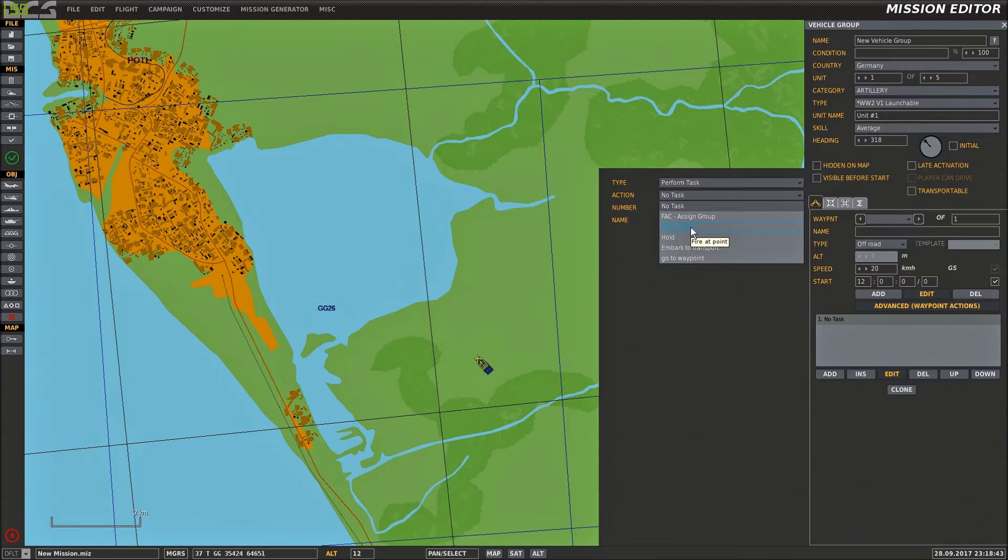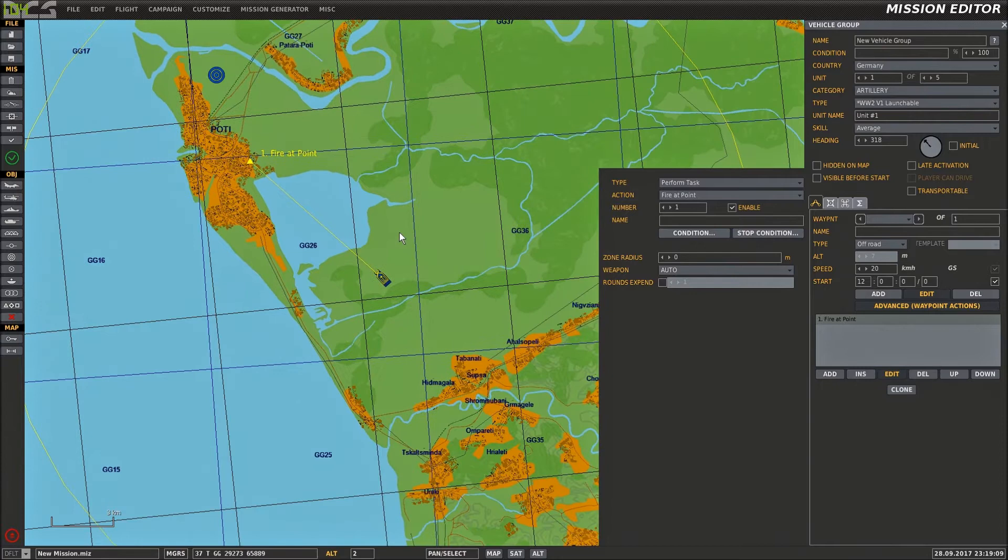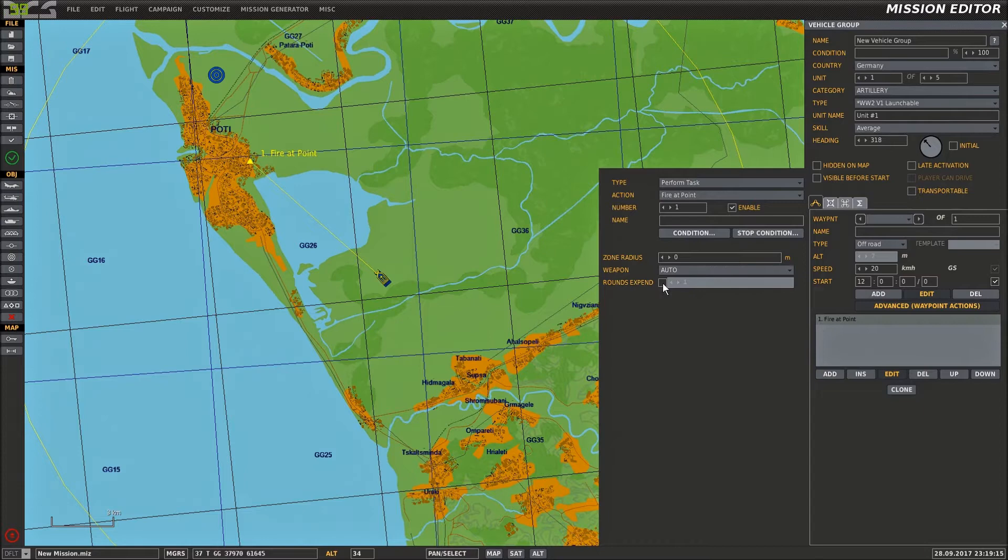Keep it on 'perform task' and then select the drop down and choose 'fire at point'. That will give you a blue line with a blue triangle at the end of it, which will turn yellow when you actually click onto it. Then all you do is move that triangle to the target that you want to take out. The V1 launcher has 15 rockets included — on a daily average it could potentially fire 15 rockets at the south of England. If you don't tick any of these boxes, this launcher will fire 15 rounds in total until its ammunition is exhausted at the same target. That's the simplest method for setup.